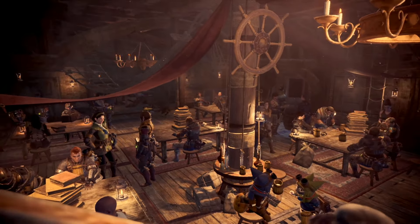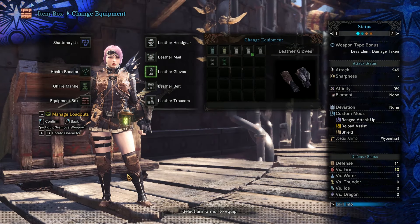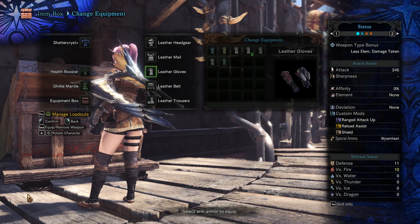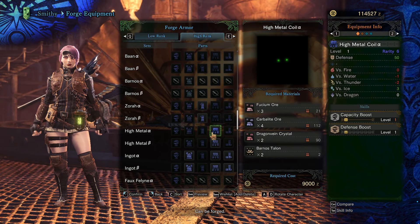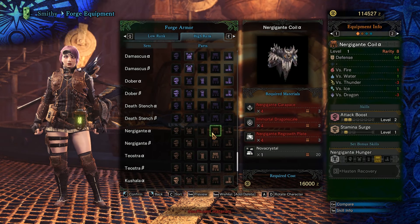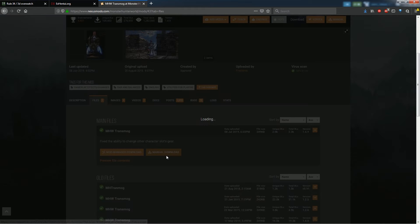Now the first mod we are gonna be taking a look at is the MHW Transmog by Fine Nerds. This will allow your character's armor to look like any armor in the game. At the moment my character is wearing only leather armor and for the most part I don't really have enough materials to craft most of the armors at the blacksmith. This mod will allow any armor I wear to look like any armor in the game.